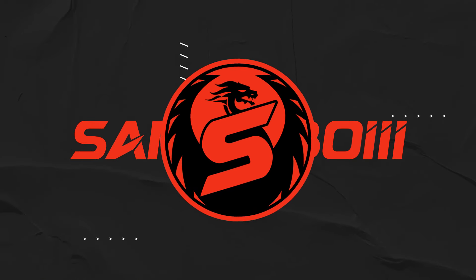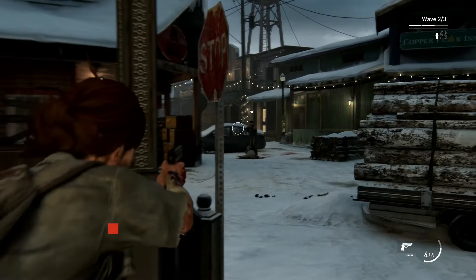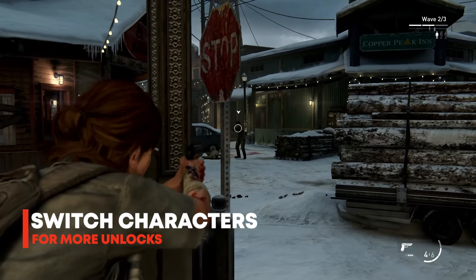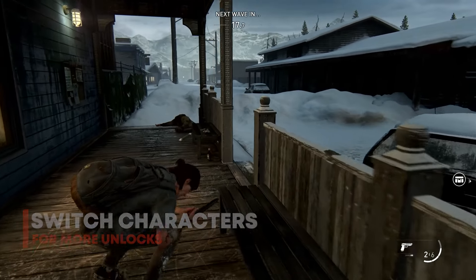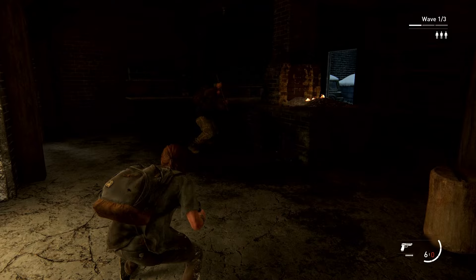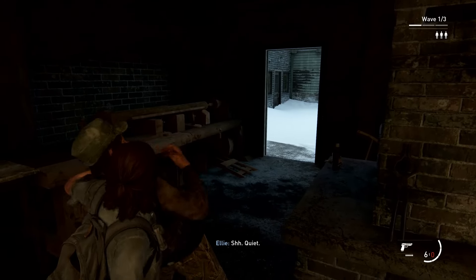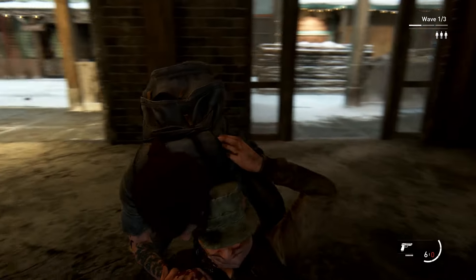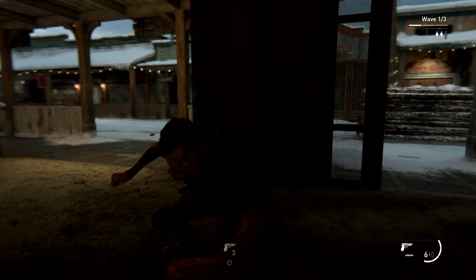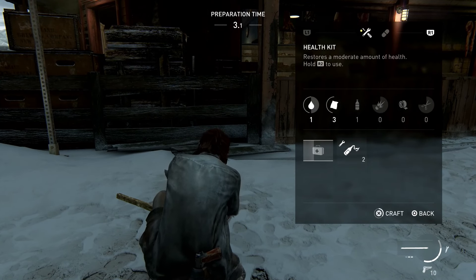The first mistake you want to avoid — which is something I definitely did not avoid — is playing as the same character over and over again. I absolutely love Ellie; she's probably my favorite character in gaming history. Being the first character you get to play alongside Abby in this mode, I spent the first few rounds simply playing as Ellie, until I realized that's definitely not what you want to do.